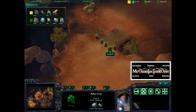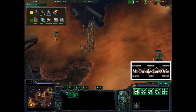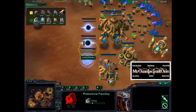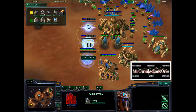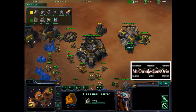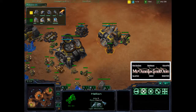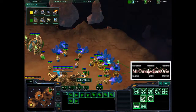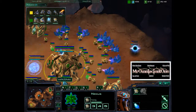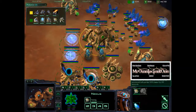Lucifron is putting his five marines at his ramp to prevent Naniwa from sending this zealot-stalker up and harassing with that. Naniwa is throwing down a gateway and a robo at the same time. We have Lucifron researching Infernal Pre-Igniter, which is going to upgrade these Hellions and make them do much more damage, allowing him to two-shot probes. Naniwa is not being active about using his Chrono Boost.